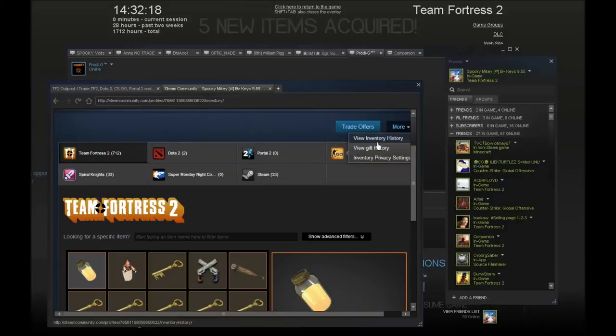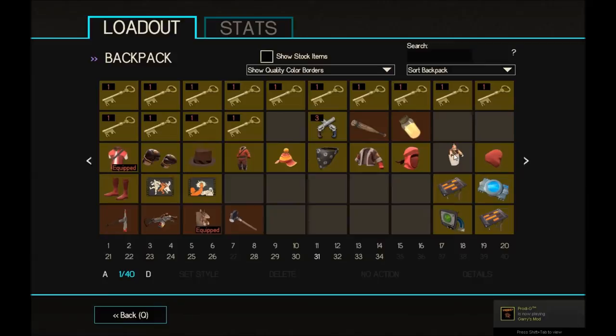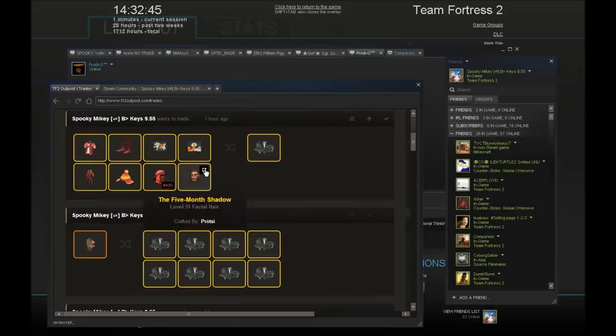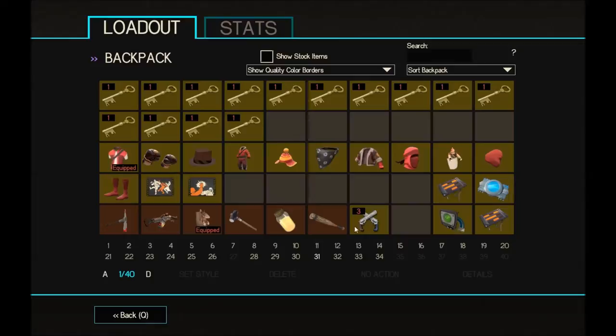I don't even remember what I sold to get these items. I got another key from somewhere — I just bought another key so that's 14 keys, two more strangers, and a Dually Minigame. I sold the Five Month Shadow for it which I think was a little bit of overpay. Getting items is quite a good way to profit because people don't normally want item offers so they make you overpay, and then you can just keep selling.